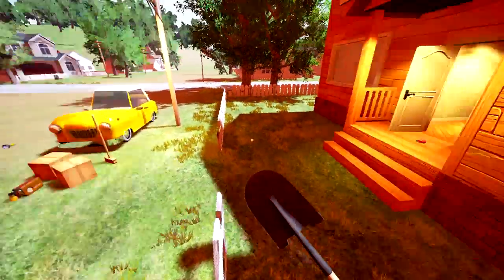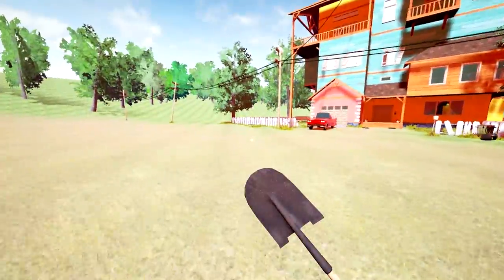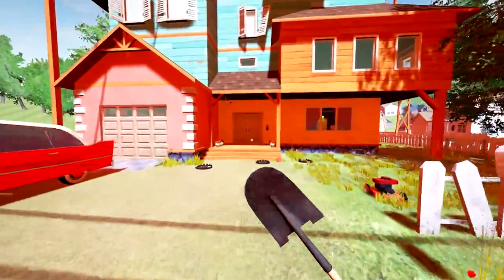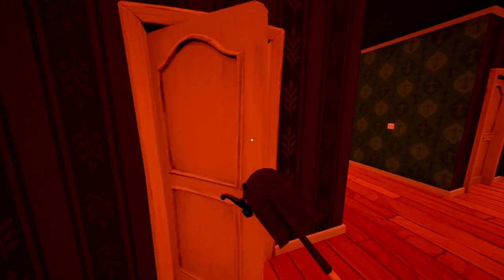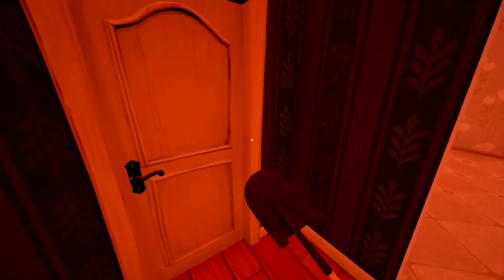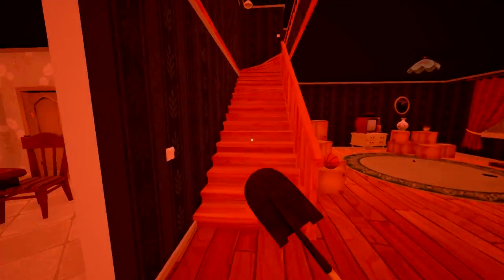Did you see that? He runs across here, he jumps through the window, but then I think he gets stuck inside our house, which is so weird. I'm quite happy I managed to do that, because this means we get full access to the neighbor's house and we can go and do everything we want to finish this off. I'm guessing this is the reason why they released many pre-alphas, because things happen like this.